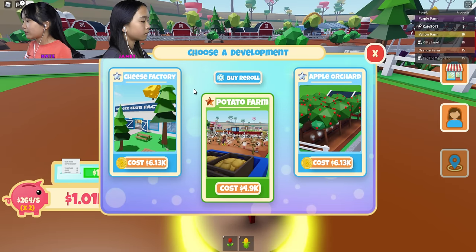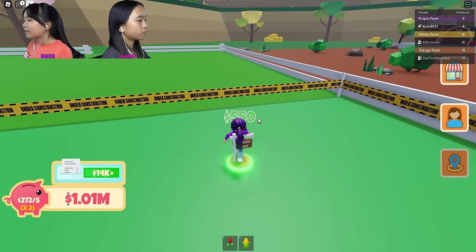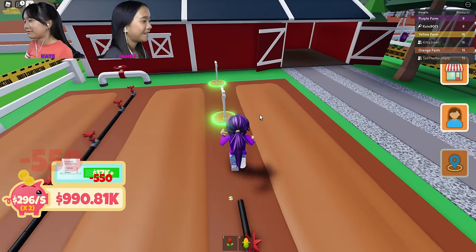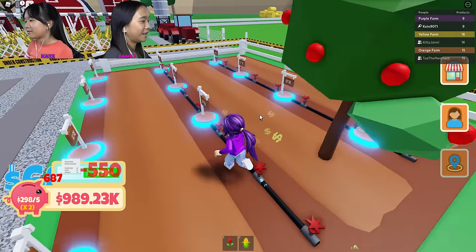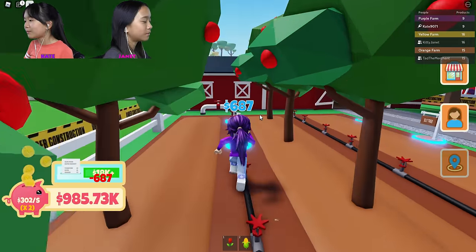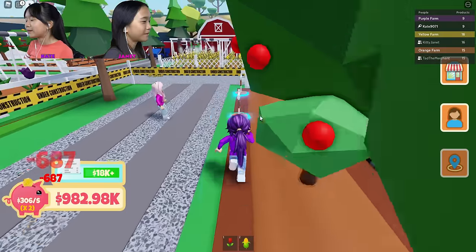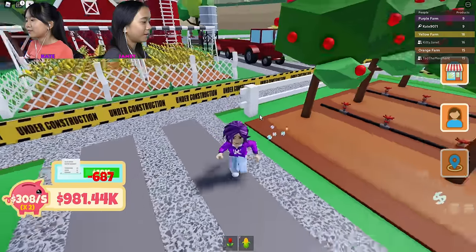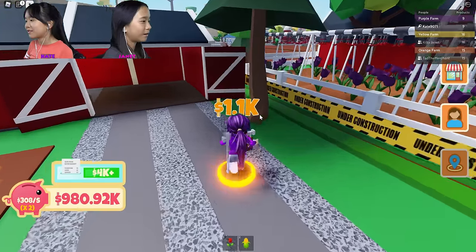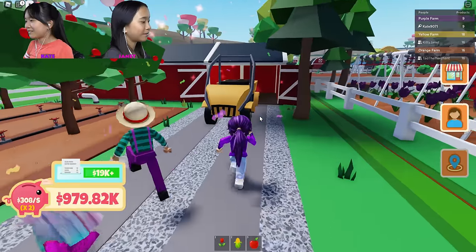I got my corn! Now I'm gonna do the cheese factory, potato farm, or apple orchard — I'm gonna do the apple one because I don't have that one yet. No, your tulips are kind of ugly! What? They're like dried out — wilting! They're purple and pretty! Why are you here? I hope you get run over by my tractor! Your tractor's right there.